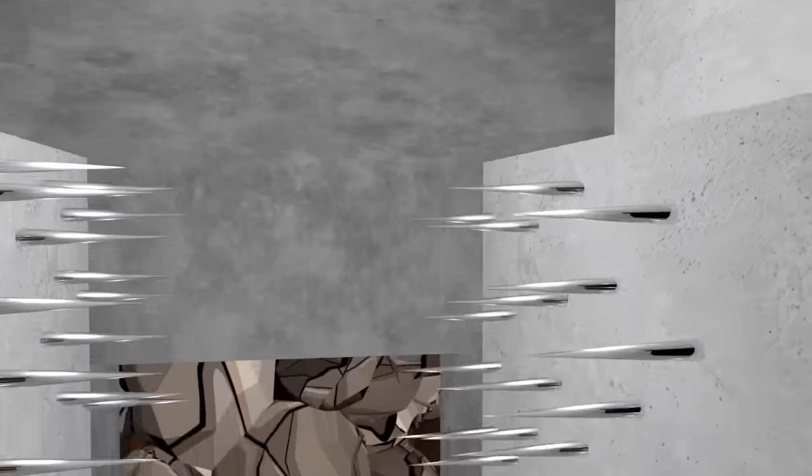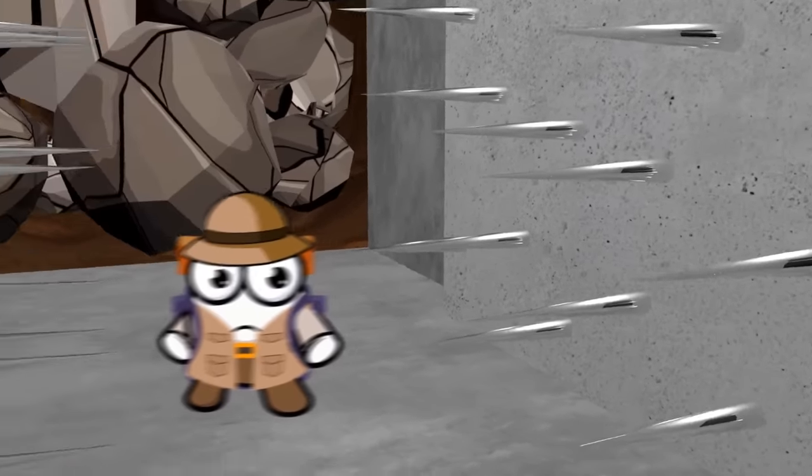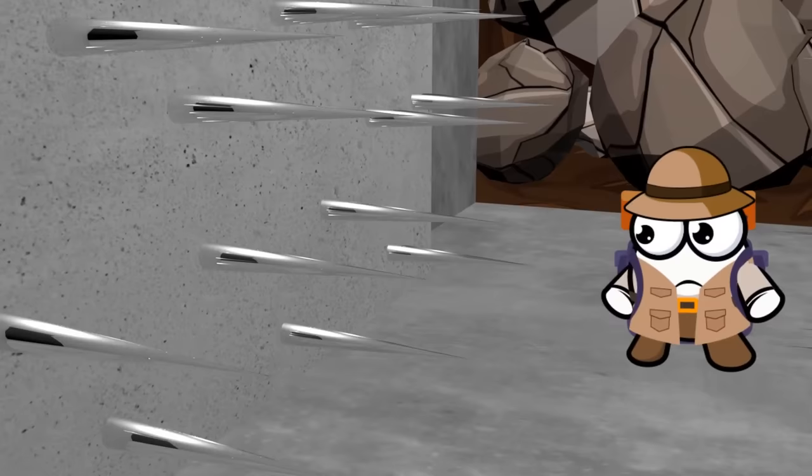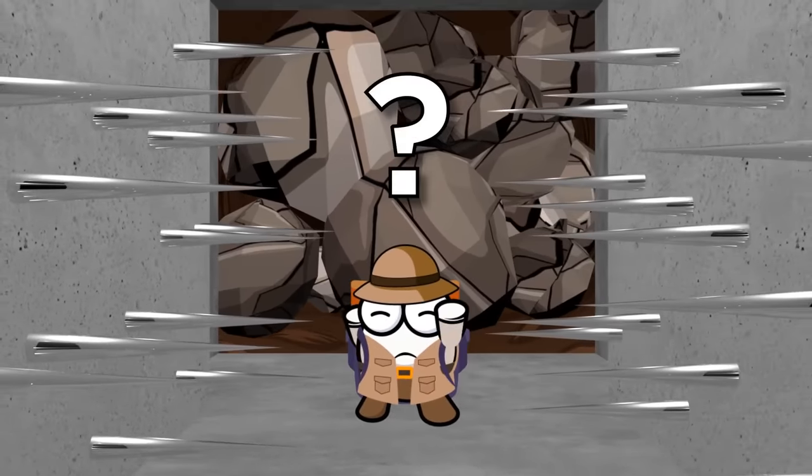You can spot a gap at the top of the closing walls, but no clear way up. The spikes are separated by about 10 inches, but for every empty gap in one wall, there are spikes in the other to fill it. The spikes run from floor to ceiling, and the walls aren't stopping until they come together. Pick a direction and act fast.